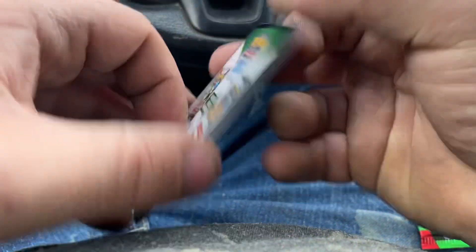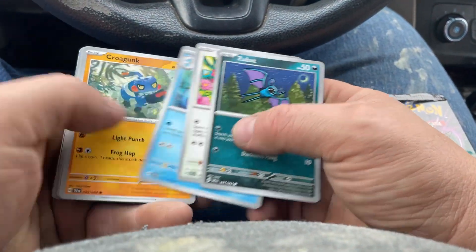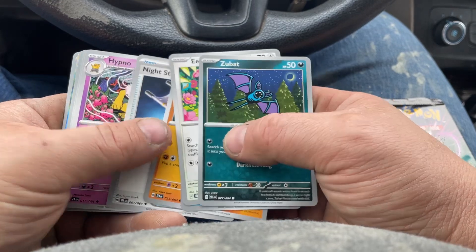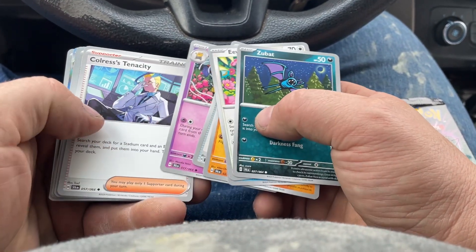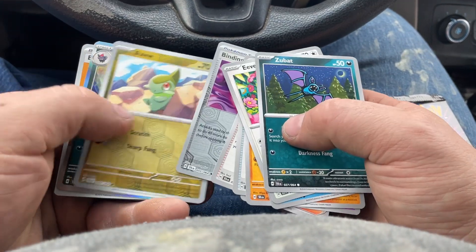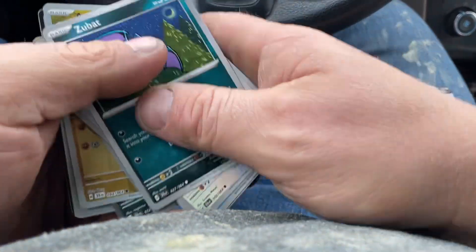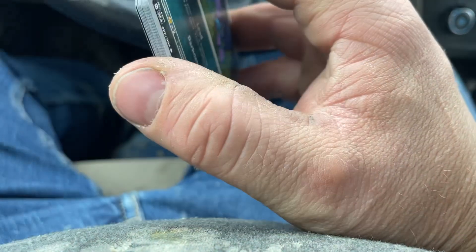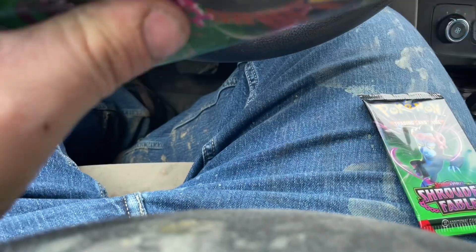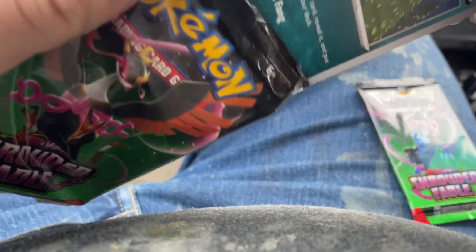That one opened way better. Zubat, Zubat, Eevee, Cedra, Krogank, Night Stretcher, Hypno, Colorless Tenacity, Binding Mochi, Axew, and Zoroark — whole Light Energy. Okay, still no hits. Can we get something in this final pack?